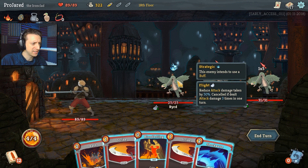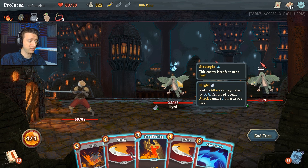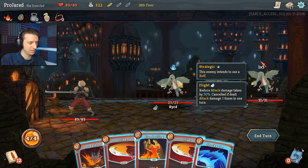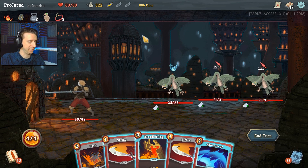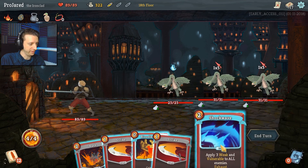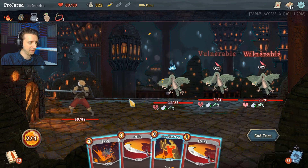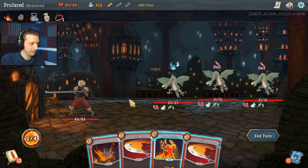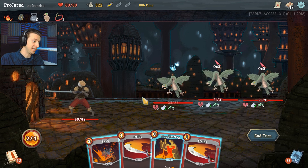This guy is going to buff himself or his allies in some way. He's also got flight, which reduces attack damage taken by 50%. But if they take damage three times in one turn, they land. These two guys are both going to attack once for about five damage. I'm going to do Shockwave because this will hit all of them for a little bit of damage — it also weakens them so they'll deal less damage, and it hits them with vulnerability so they'll take more damage.